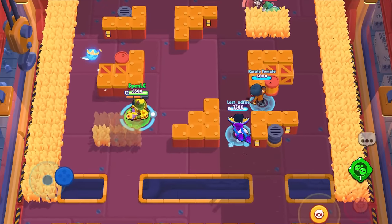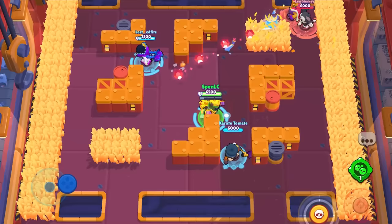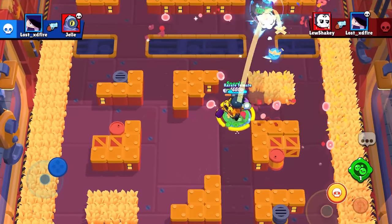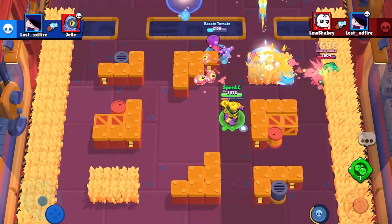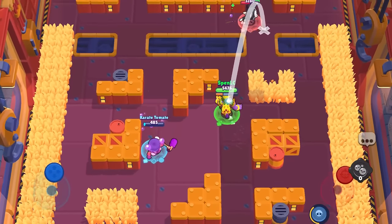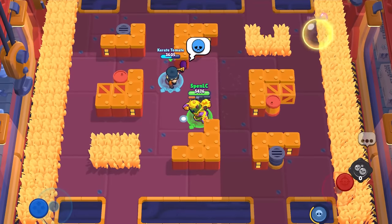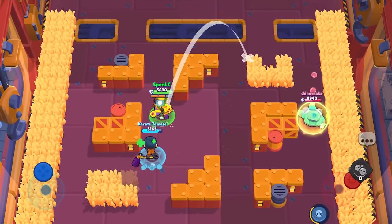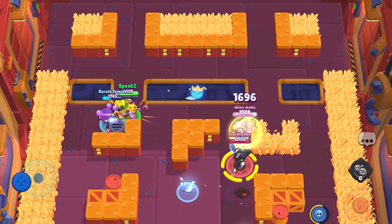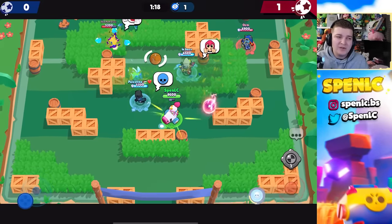Next we have Grom's star power called Foot Patrol. Whenever you have your super, you get an additional 15 movement speed. There might be a few underrated use cases, but more often than not you want to throw out Grom's super as quickly as possible because it's just such a good super. The other star power gives you value out of every single shot, and you're usually not using the extra movement speed anyway.